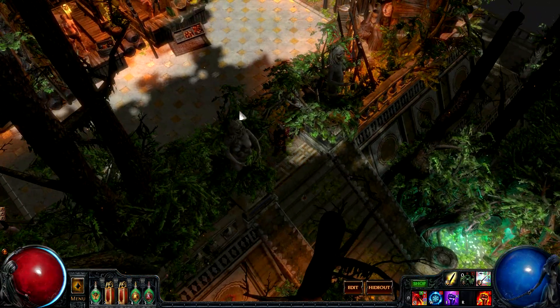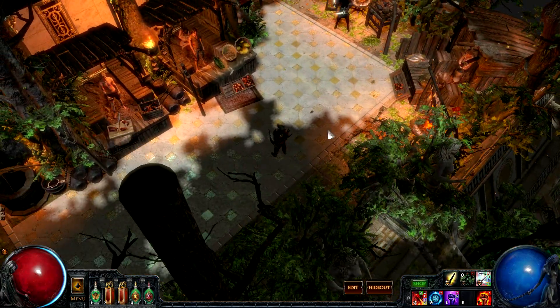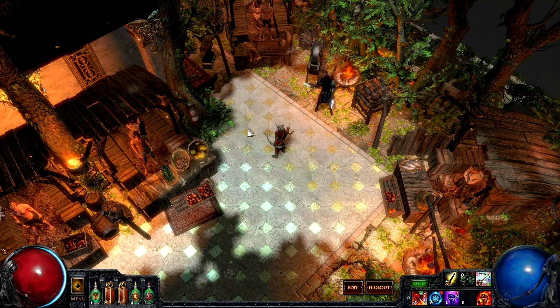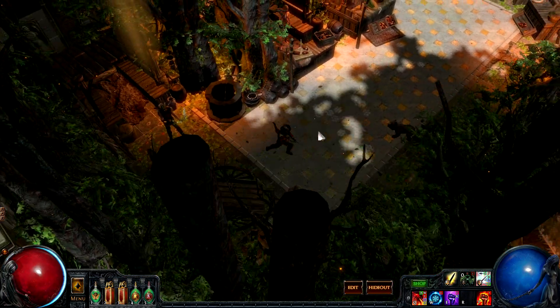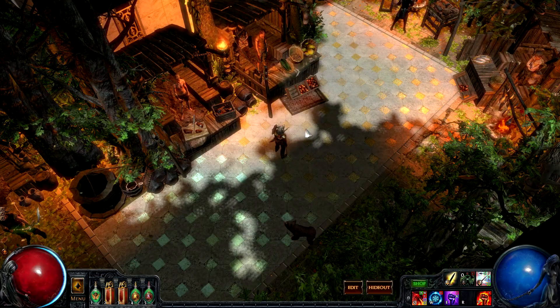As we ascend these stairs, we enter this rich marketplace where you can find various food stalls and use the master's crafting benches. The grandness of this area suggests that any exile who resides here is going to be well looked after and equipped to deal with the trials of life in Reiklust.